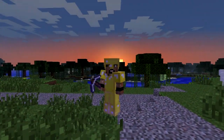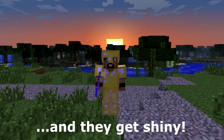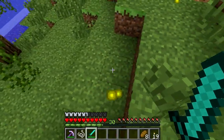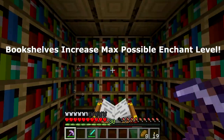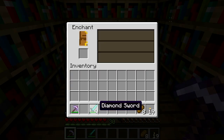Enchanting is a game mechanic in Minecraft that allows you to enhance or upgrade your tools and armor. It consumes the experience levels that you can increase by fighting mobs, and all the magic happens here at the enchanting table. As you put your item in this slot, three possible enchantments come up on the right.